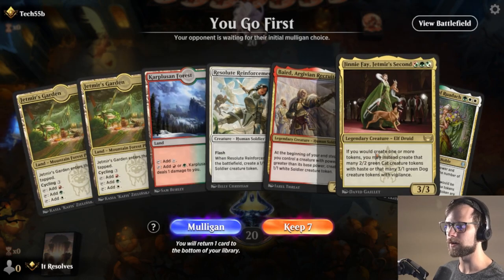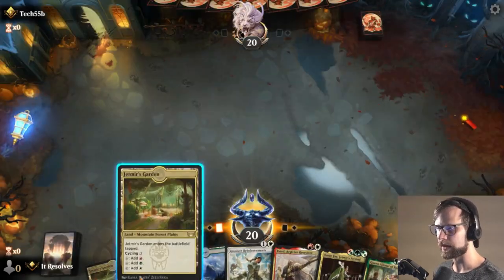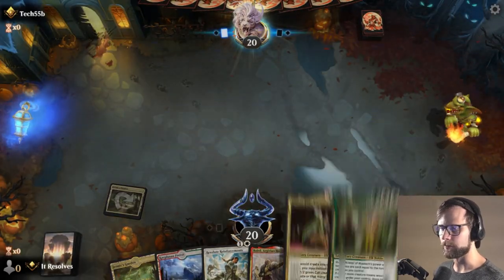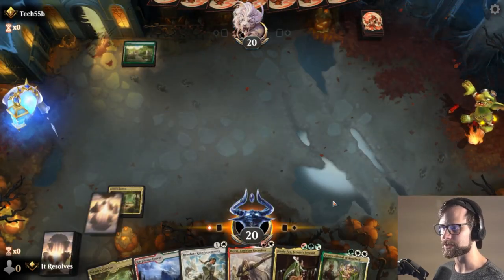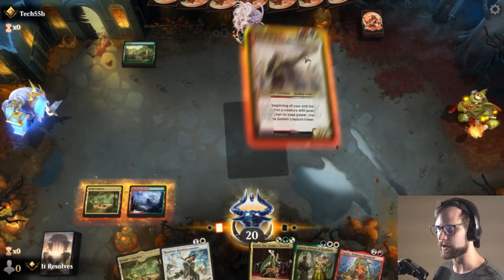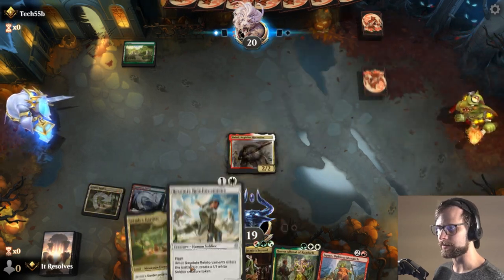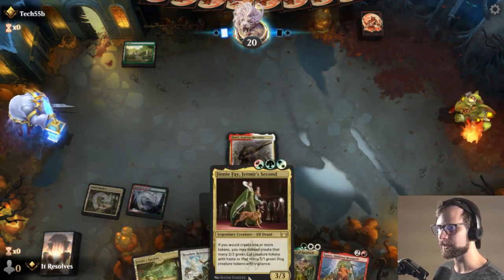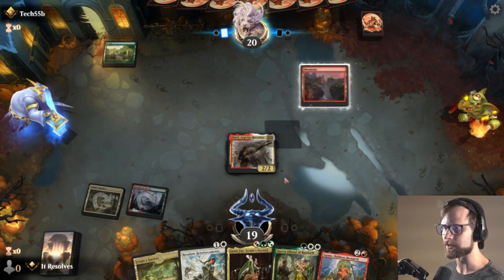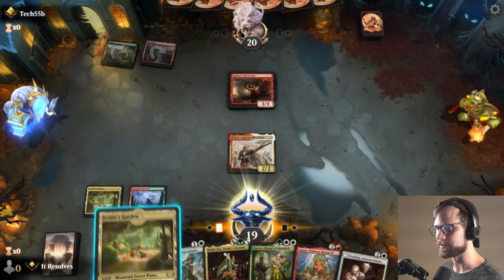Alright guys, here we are for game number two — yeah, this is pretty easy keep. We've got a nice little start here with the Jenny Faye as well, which I'm kind of excited to try out because truthfully I haven't had that much of an opportunity to try her out. I'm going to go here and play this. We do need an untapped source of course before we can actually play the Jenny Faye. We'll see if that actually pans out.